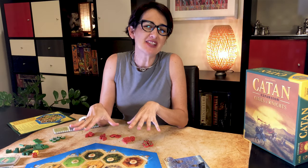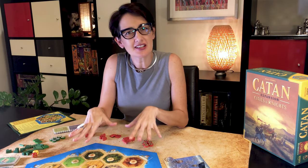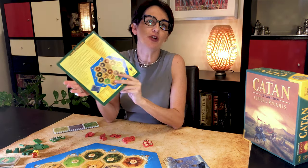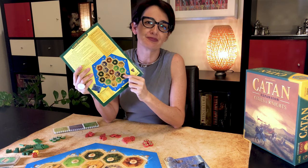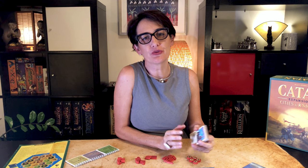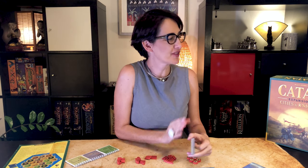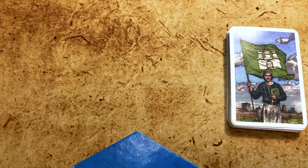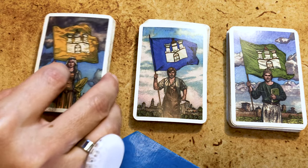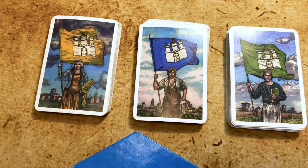To set up the game, start by building the island just like in a standard Catan game. For your first few games, follow what's shown in the rules. Do not use the base game development cards. Instead, use the three decks of progress cards that come with Cities and Knights — place the decks on the side of the board. Progress cards are not purchased like in Catan; they are won as you further develop your cities.